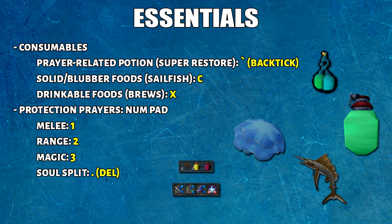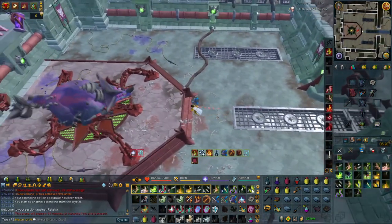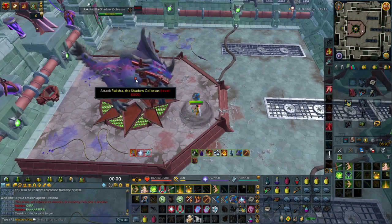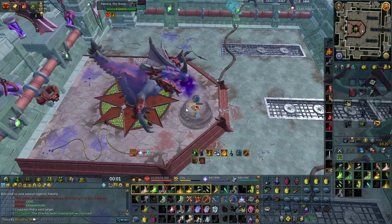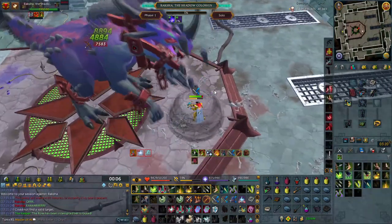I strongly recommend you keybind your protection prayers, because prayer flicking is another essential skill. This is where you'd want to start using a gaming mouse, but since I use a regular mouse I use Numpad 1, 2, and 3, with Soul Split on Del. Here's a demonstration for protection prayers — I used to click these on the action bar and sometimes still do, but I find the numpad a bit easier. The only problem is if I have to click my mouse to move, it's a little inconvenient.